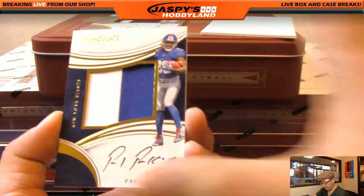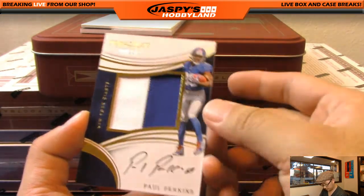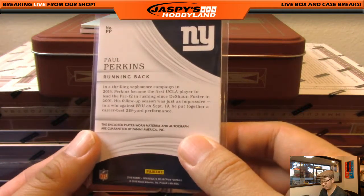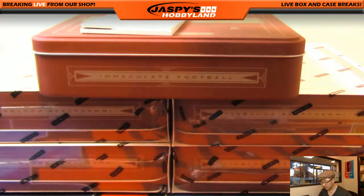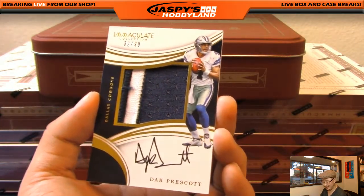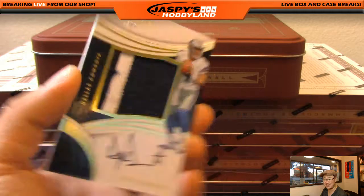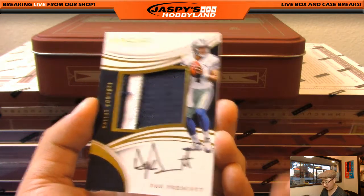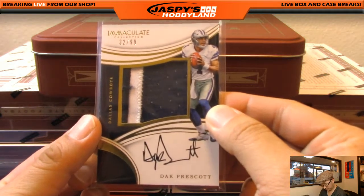Next one we have two-color patch autograph Paul Perkins, seven out of 99. Nice one for the New York football Giants — Kyle with that, there you go Kyle. Nice former UCLA guy too, I believe. And we have two-color patch auto Dak Prescott, 32 out of 99, for Dano and the Dallas Cowboys. Dak has a good autograph — quality autograph.